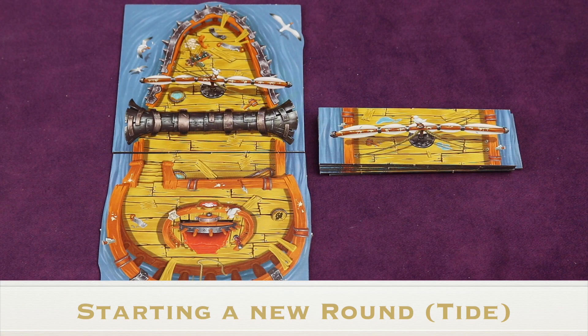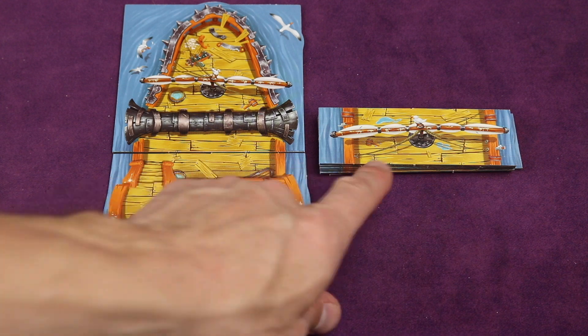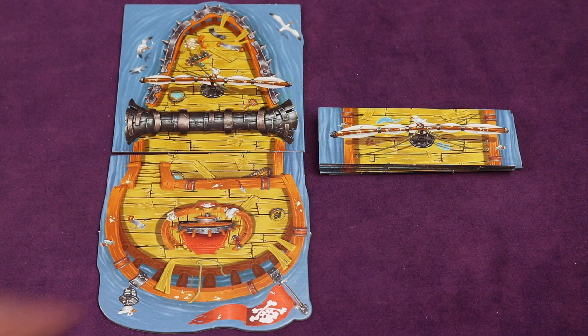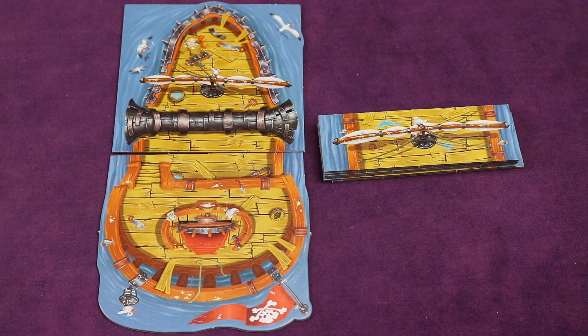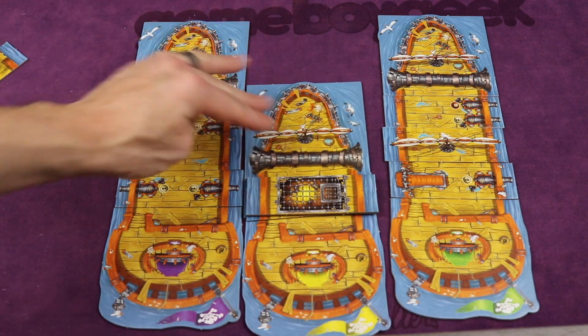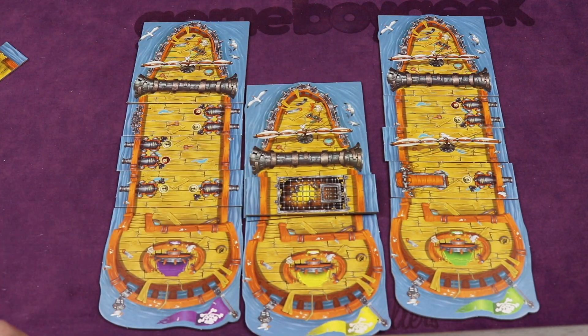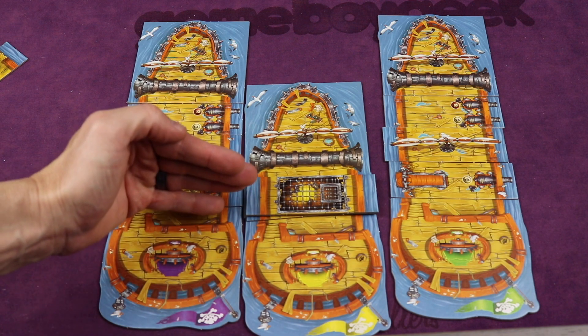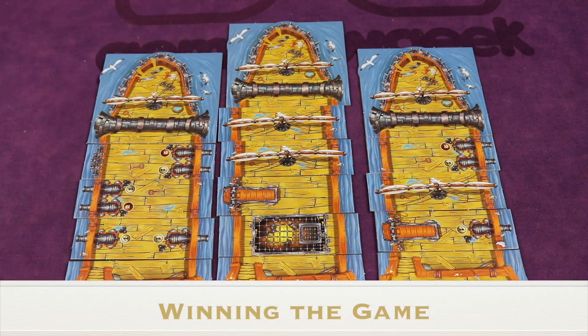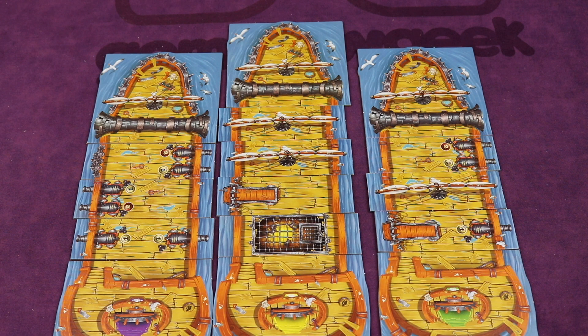That ends the round. You start the second of three tides, resupplying as normal, but during the building phases of the second round you pass tiles to the player on your right. In the third and final round, you pass back to the left as in the first round. At the end of the game, remove all rotten tiles from all ships. Any ships with treasure tiles add all their stacked tiles to their ship. The longest ship wins; if tied, most cannons wins; if still tied, share the victory.